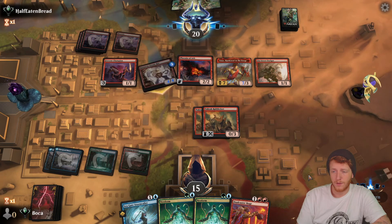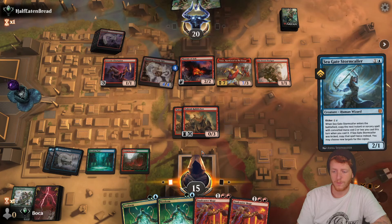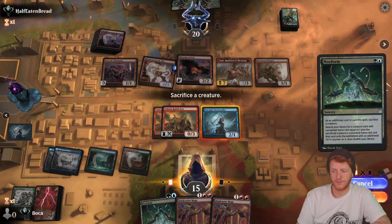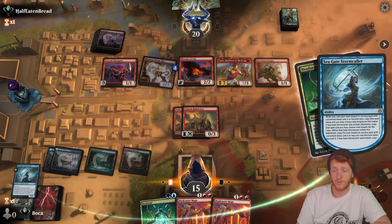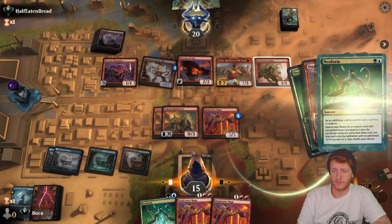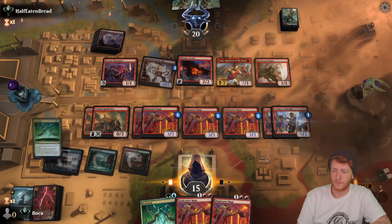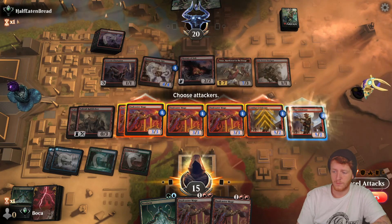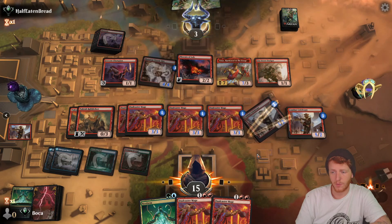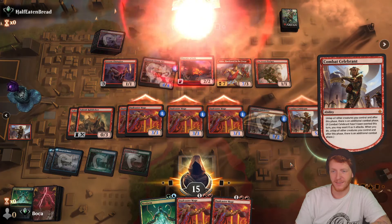The opponent has all their creatures on standby ready. Still going to go for the combo — two Dualcaster Mages in our hand, and two Glasspool Mimics. Pretty unfortunate, didn't match. We're going to play it like this: our opponent is going to block, but all of our creatures that survive this combat are going to get an additional combat. Then we'll go ahead and exert Combat Celebrant and get the final attack — good game opponent.